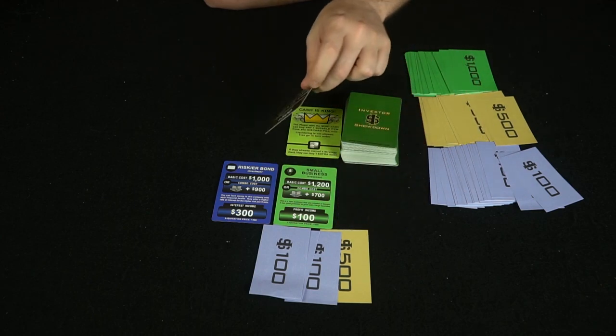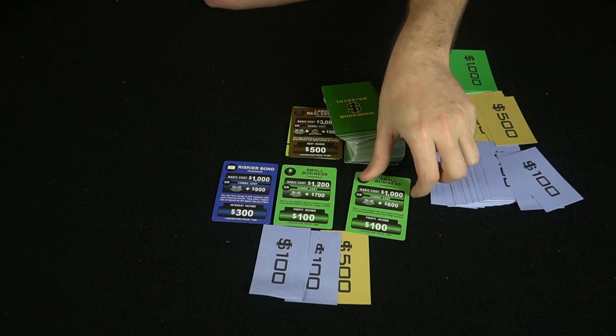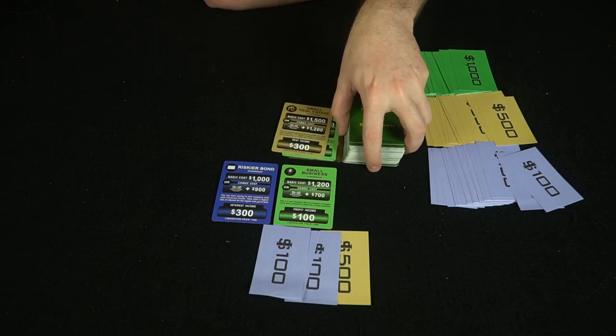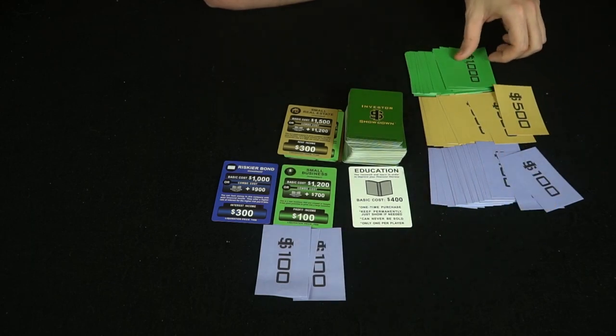Next we draw large real estate, but we don't have $3,000, so it goes to the discard pile. Then another small business — we don't really want that — and another real estate. As you can see, the game moves pretty quickly, just determining whether you want something or not. Then we draw education, and we'll go ahead and buy that.